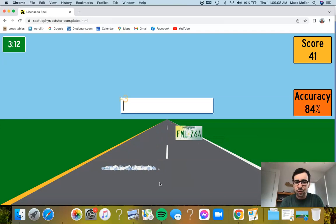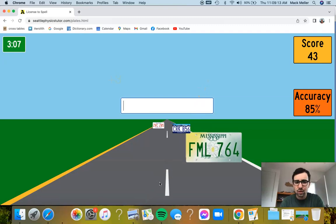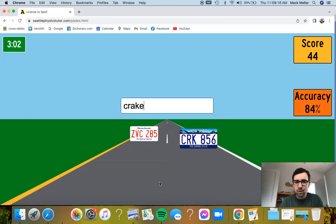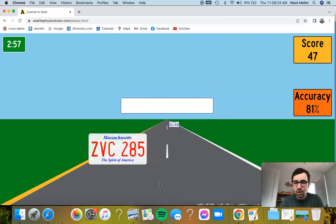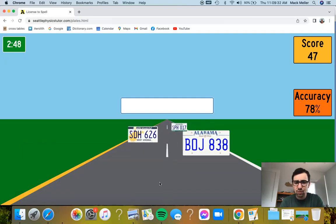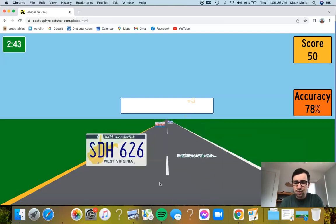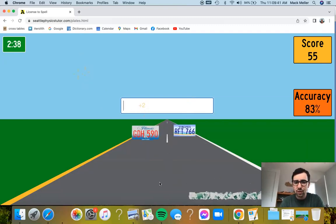Maybe FAMULI? Oh, FAMULI is better alphabetically because I comes before U. CARK is a 4, so that'll be best. ZVC — I have no idea what that one is. BOJ — don't see that one either. SDH is going to be SID. GDH? Maybe GODHEAD? There's something better alphabetically.